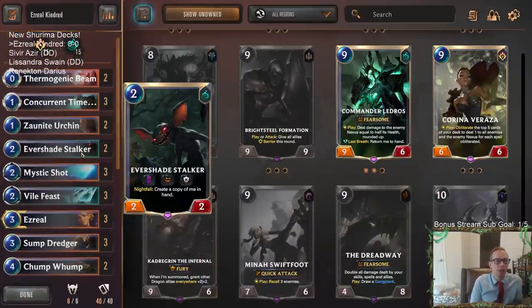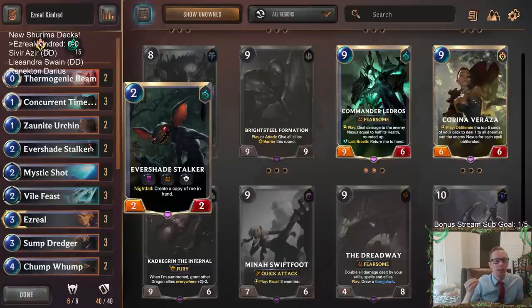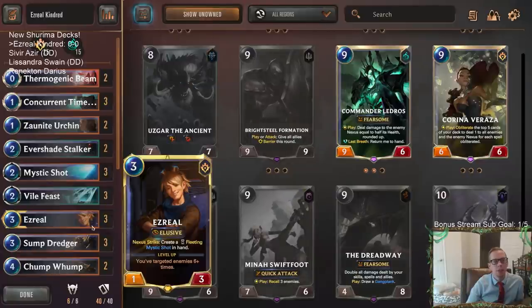We also got two copies of Evershade Stalker. If we have Nightfall turned on and then play Evershade Stalker, it will enter and with Concurrent Timelines we just turn it into something else — and then it will come back to our hand. So we'll have extra Evershade Stalkers to do that later, and we can get kind of infinite two-drops with those. Pretty cool.